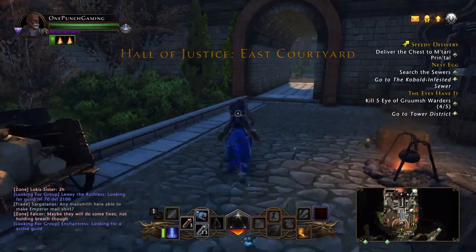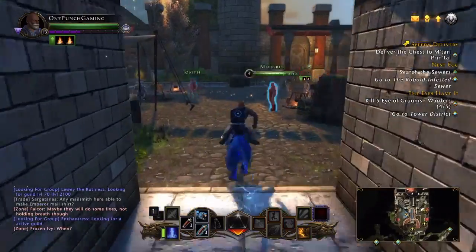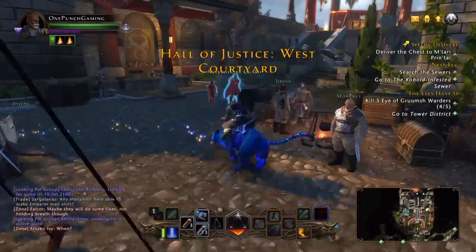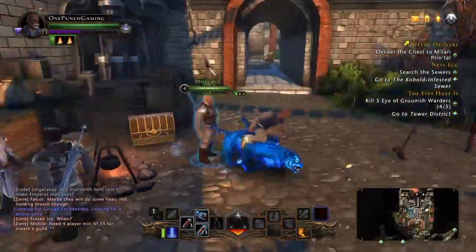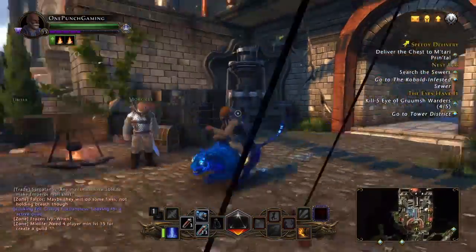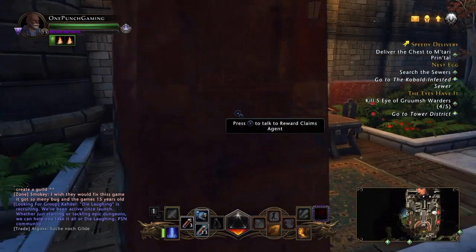Go ahead and slide over here — this is the target you get. Look at the way he's riding on that thing, smacking him. So you come over here, talk to him, get the stuff at the box. Don't go back to Sergeant Knox yet. You want to come over here to this reward claims agent.